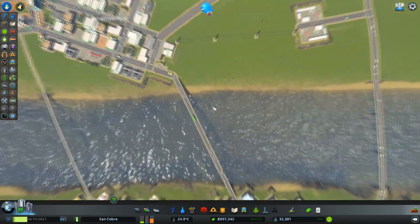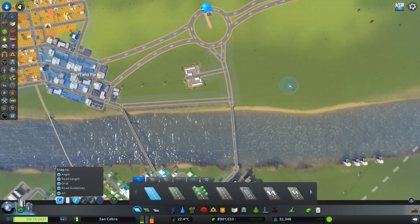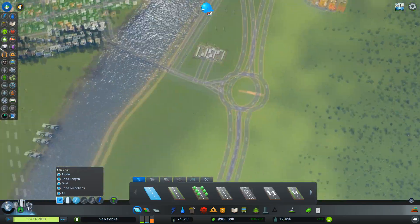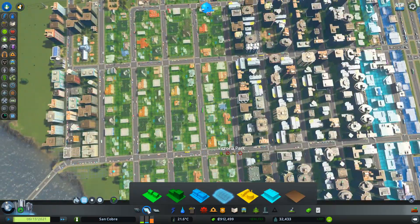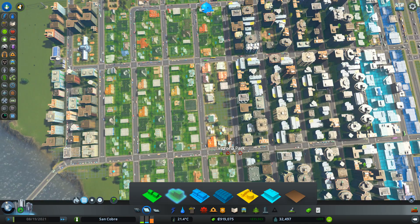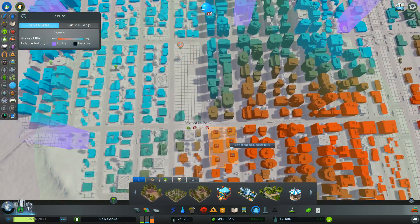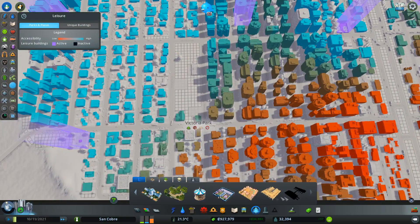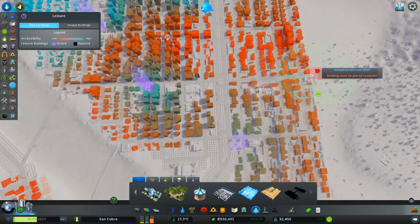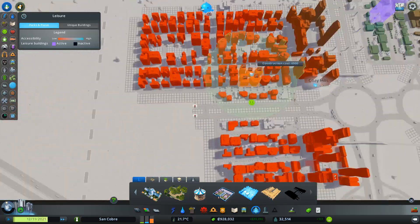I think what I could do is back some road along like that. That should now feed into this area from a demand point of view. From a land value point of view — okay, let's put a park in here, just right on this corner. Let's drive up some of our land values here.